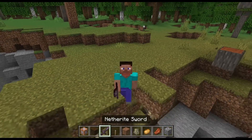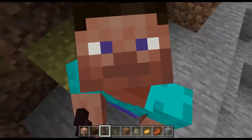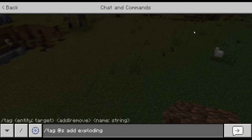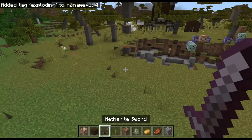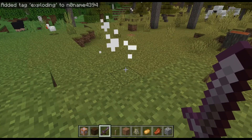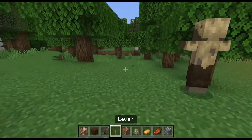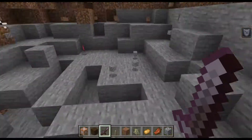I was too lazy to make them applicable to weapons, so I made them applicable to players using tags. Now, if I give myself this tag, I should have the Exploding enchantment. I really hope it works. No, it doesn't. Second try. Yeah, it worked.